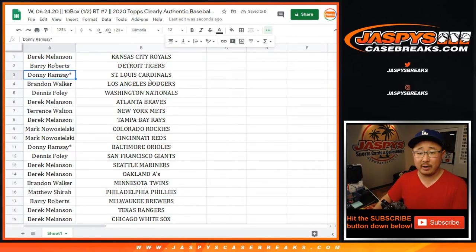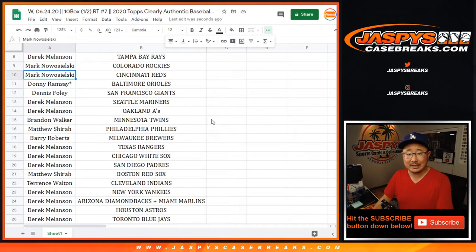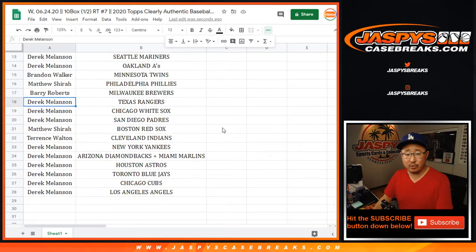Derreck with the Royals. Barry with the Tigers. Donnie with the Cardinals. Brandon, you got my Dodgers. Dennis with the Nats. Derreck with the Braves. Terrence with the Mets. Derreck with the Rays. Mark with the Rockies and the Reds. Donnie with the Orioles. Dennis with the Giants. Derreck with the Mariners and the A's. Brandon with the Twins. Matthew Shearer with the Phillies. Barry with the Brew Crew. Derreck with the Rangers, White Sox, Padres. Matthew with the Red Sox. Terrence with the Indians. Derreck with the rest — Yankees, the Diamondbacks-Marlins combo, Astros, Blue Jays, Cubs, and Angels.